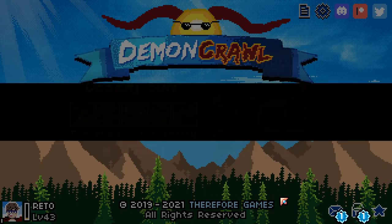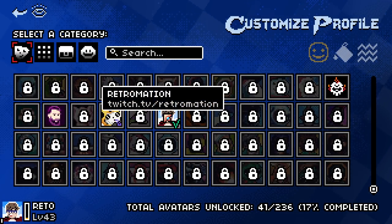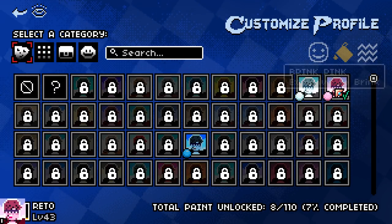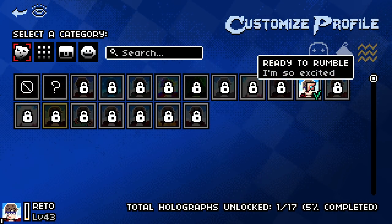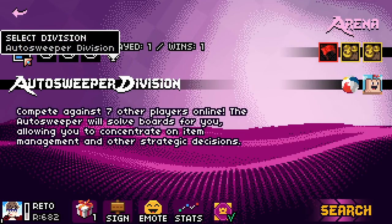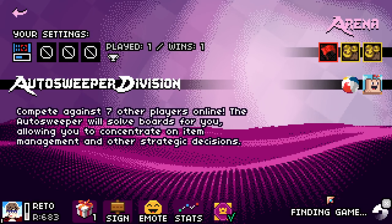What all is happening here? He's telling us to go to Patreon — I'm already a Patreon supporter. Twitch.tv/retformation, let's go! Should we add a funky effect to it? We can change the color. I kind of just want the basic one. Let's play one more — I can't not. Compete against seven other players online; auto sweeper will solve the boards for you, allowing you to concentrate on item management and other decisions. Let's do the auto sweeper division for today.